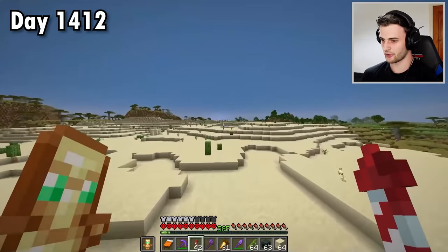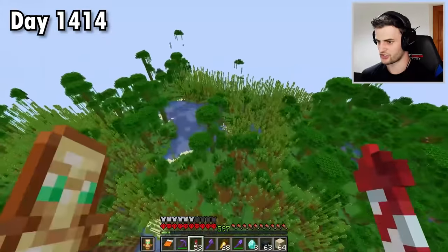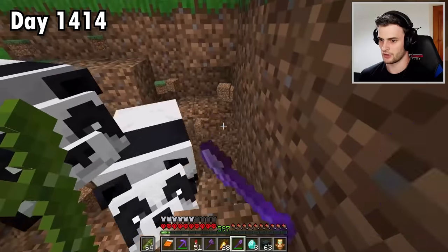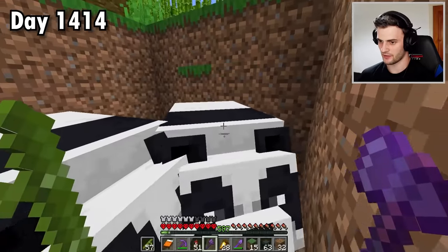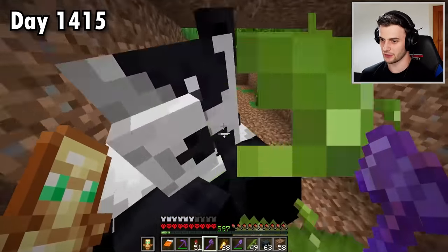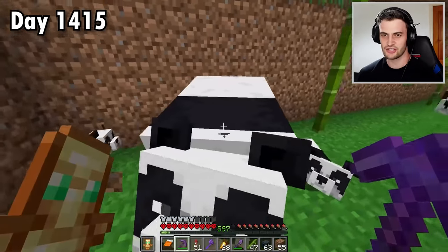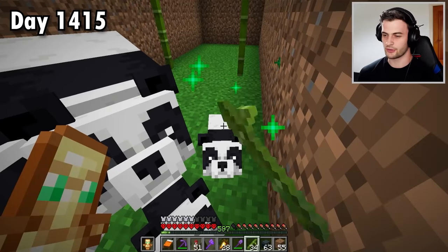Finally I've found a bamboo forest. Next on the agenda: track down some pandas. We've got two right here. If I dig a bit of a hole and lure them into it — perfect. I then need to plant some bamboo around them and the breeding process can be started. I worked out that because this panda here is a playful one, the hidden gene is also playful, which is pretty good for my chance to get a brown panda. I just have to get lucky with a mutation.